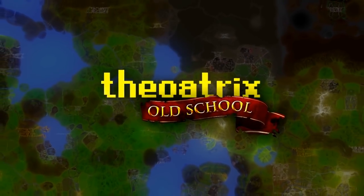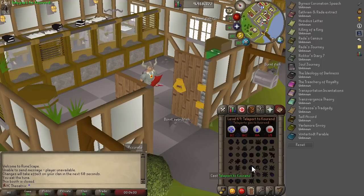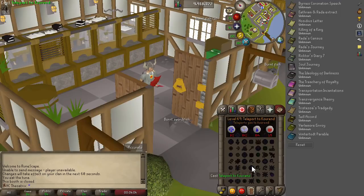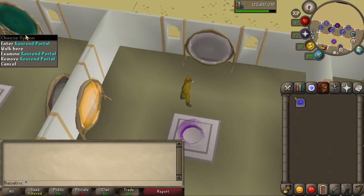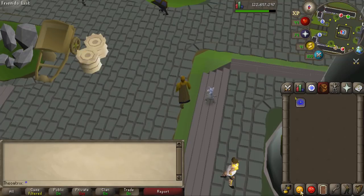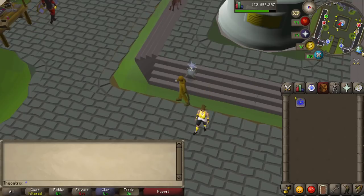What's going on guys, my name's Theoatrix and today I wanted to show you guys how to super easily unlock the Courant Teleport. The teleport itself takes you smack bang in the middle of the Great Courant. It can be pretty useful for a variety of reasons, but the main one is for Slayer in the Catacombs of Courant.